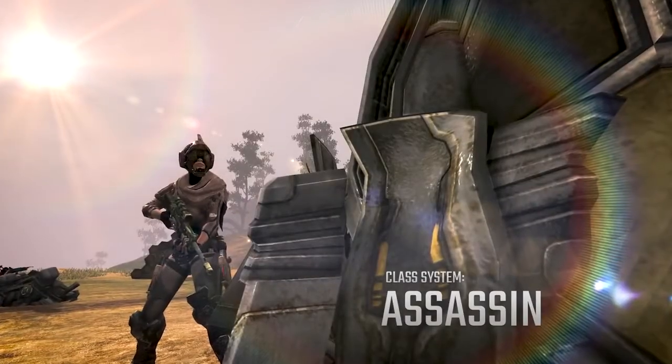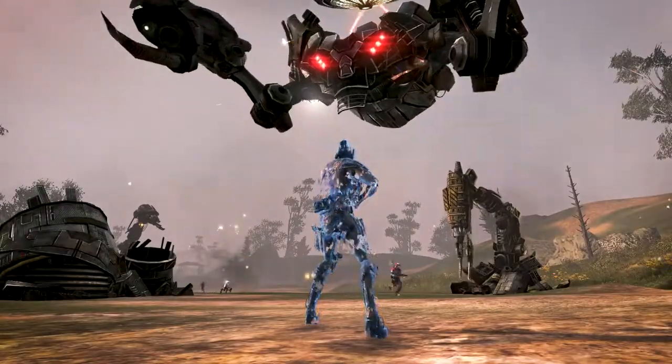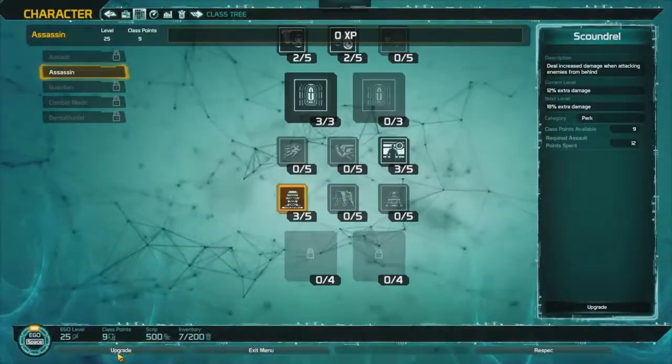The Assassin specializes in critical strikes and overall damage. Every Assassin is equipped with stealth, but to become a real cold-blooded killer, spend points in the skill tree to unlock additional abilities like Hidden Blade.